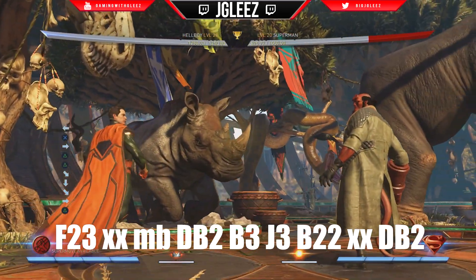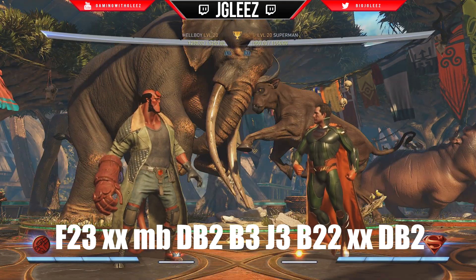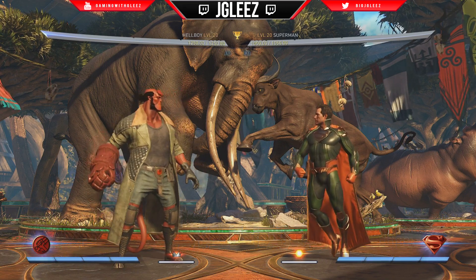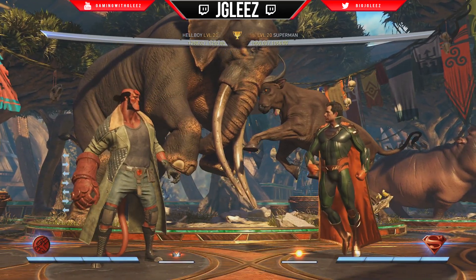It does 374 against Superman. Now the cool thing about Hellboy is the fact that he gets a damage buff, so when you have your damage buff activated — as far as your trait goes — this combo does even more damage.